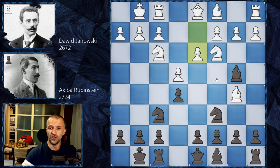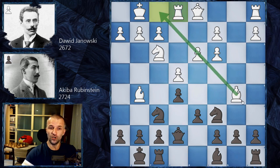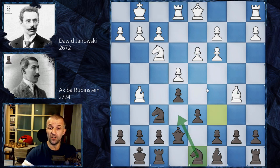This is the Double Spanish. We have castles on both sides, then d3, and here Rubinstein gives up the pair of bishops — Bishop takes c3, b takes c3, then d6. White could go for the symmetrical option, but it doesn't make sense — white wants to keep the pair of bishops as an asset. At the same time, that c-pawn is quite a weakness. We have Bg5 now, pinning the knight on f6, then Qe7. Modern theory says Re1, making space for the bishop.